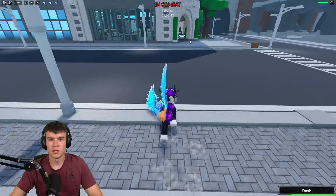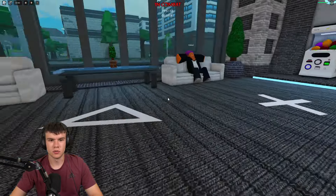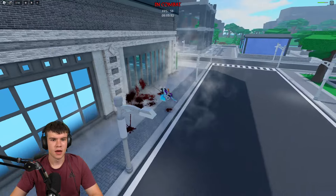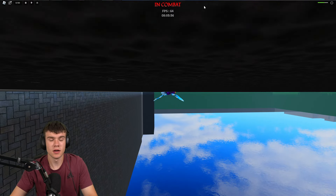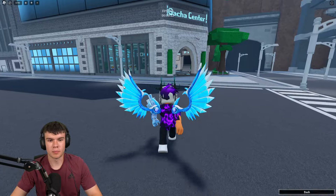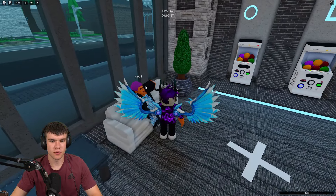Pretty much what we're going to do is speak to Hakari, who is sitting down on the sofa over there. I'm going to move to a VIP server because there are other players trying to kill us. Now we can actually play the game properly.